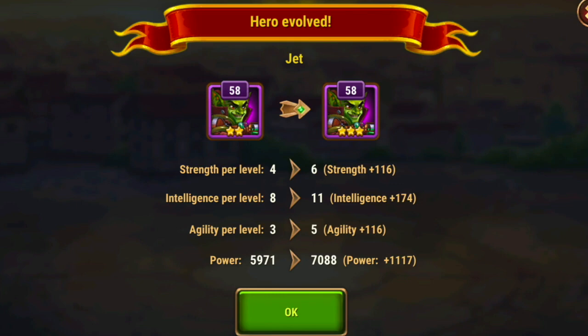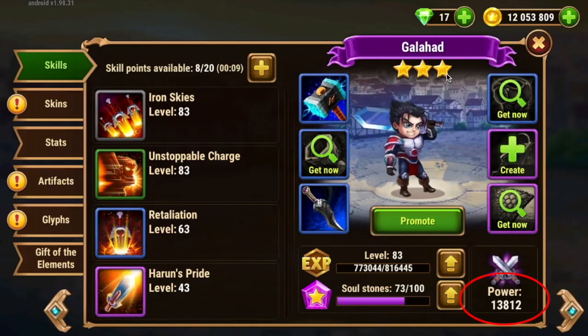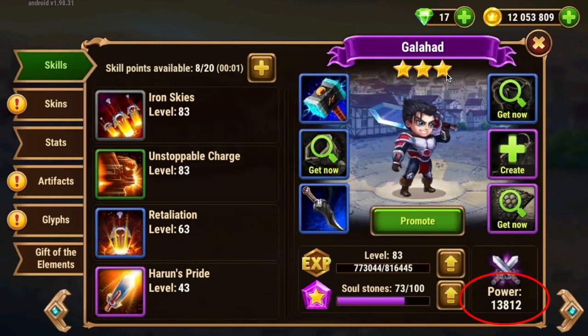Absolutely evolve your hero to six stars as early as you can, and absolutely level up your hero as early as you can — especially if it's a hero you're planning on using long-term. If it's not, don't rush it. The reason is: the amount of strength you get per level is what goes up when you evolve. For example, hero Jed's strength per level went from four to six, intelligence per level from eight to 11, and agility per level from three to five. Also, power level went up, but power does not matter at all. It's a gauge to see where you are relative to other teams, but a higher power level does not mean you'll win.